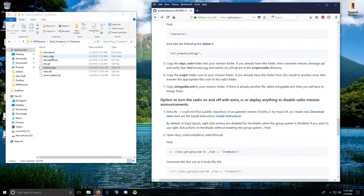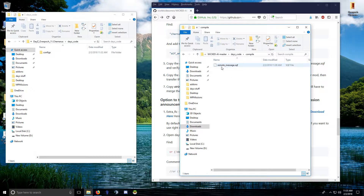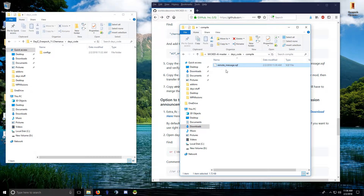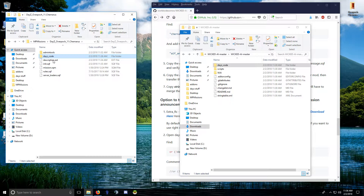Now copy these files over. If you have overpoch installed from my install video, you'll see the daisy_code folder with a configs folder containing custom loot and custom traders. If you have epoch, that won't be there. Open the daisy_code folder and you'll see a compile folder with remote_messages — this is the same one from ZSC but with an add-on, so overwrite your ZSC version with this one. I don't have a compiles folder, so I'll copy that over, and I'll copy the scripts folder over as well.